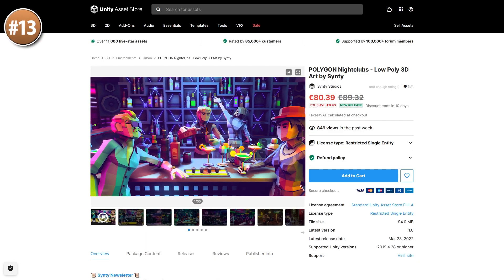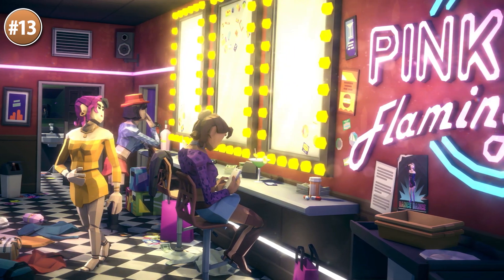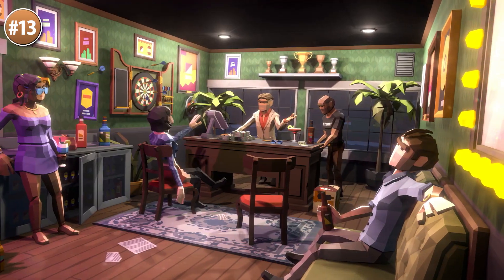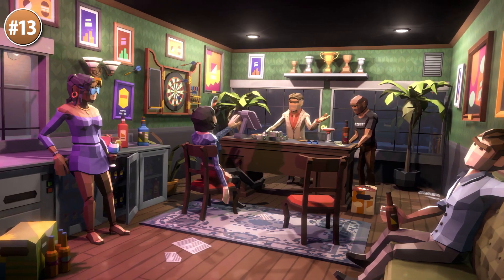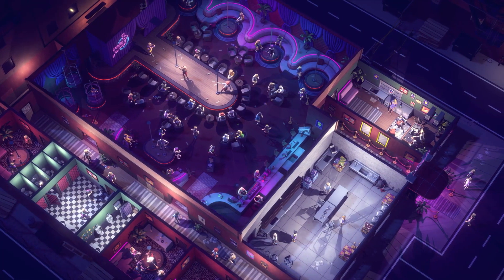And up next the latest Sinti pack — this one is all about nightclubs. It's their usual gorgeous style, tons of variety in the demo scene, lots of bar themes. Some of them look really high end while others look a bit suspicious. It's got a massive amount of props and lots of them are pretty unique since this is a pretty unique theme.